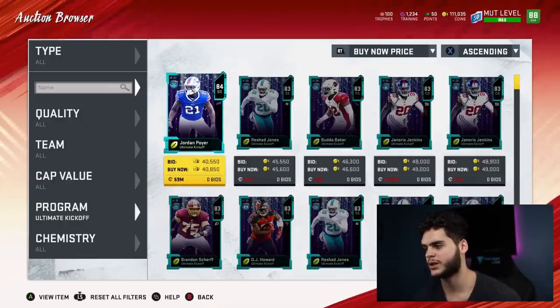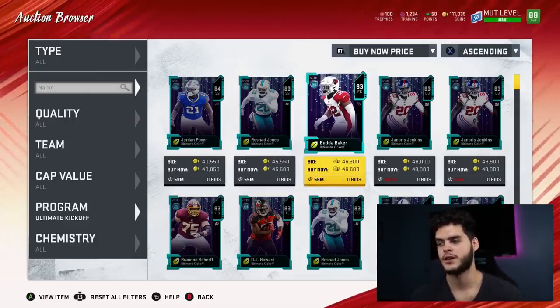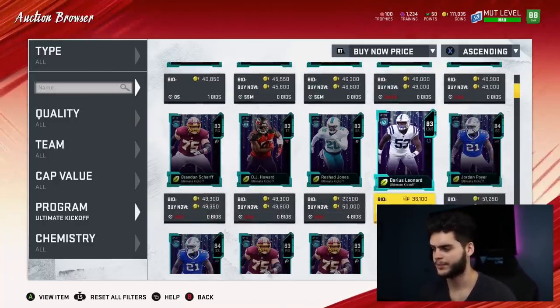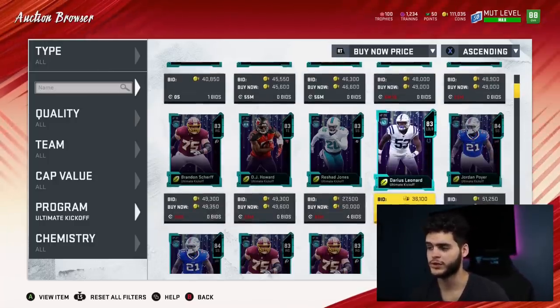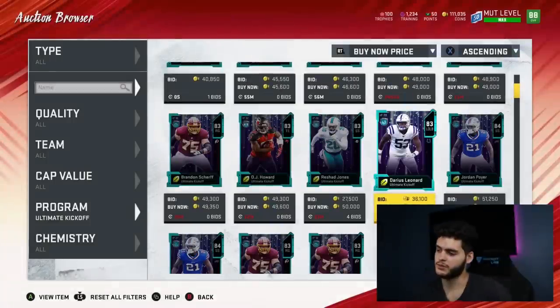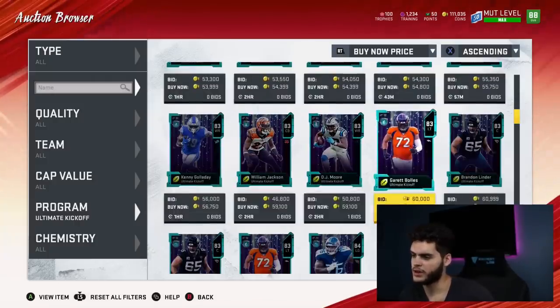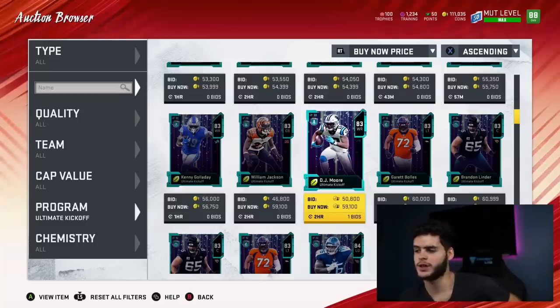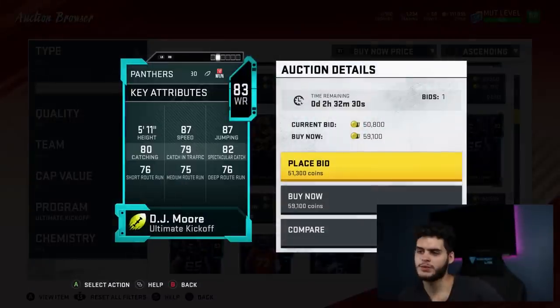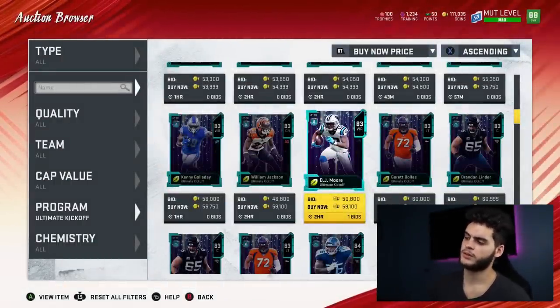Now for sleepers that could potentially get 10 wins: the Dolphins and Bills — no. Cardinals — I don't think so; their offensive line was horrendous even though Kyler Murray did what he could. Janoris Jenkins — obviously no. The Colts could potentially do it though. For 50k, Darius Leonard would be a good linebacker to have on your team in general and he'll keep getting upgraded. The Colts have the team to quite easily get those 10 wins — he's a solid sleeper pick.